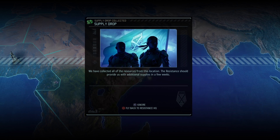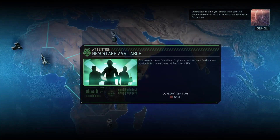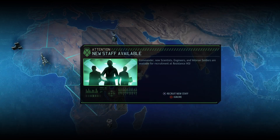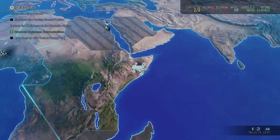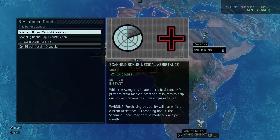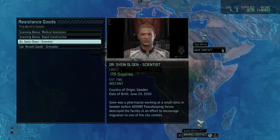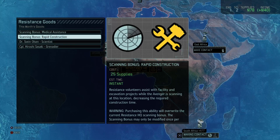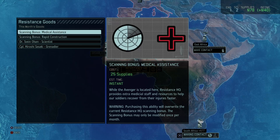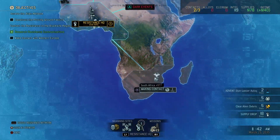Resources collected from location. We have 178 supplies — welcome, Commander. Medical scanning bonus available. There's 175 supplies, and that's why you just recruit people because having that much unspent is wasteful. Checking options: scientist for 170, graphic construction, medical assistance — going to say no on those.